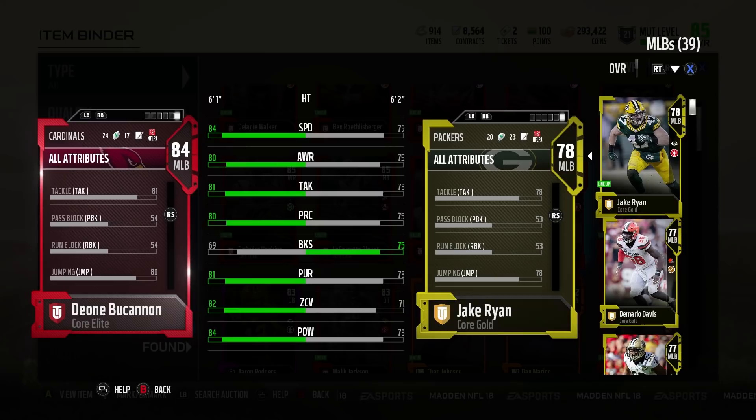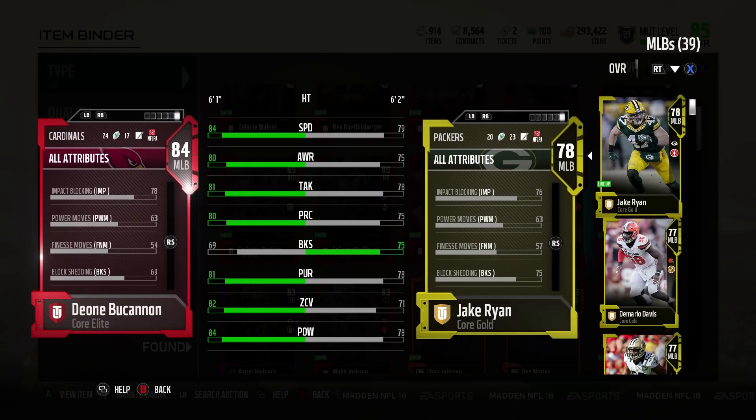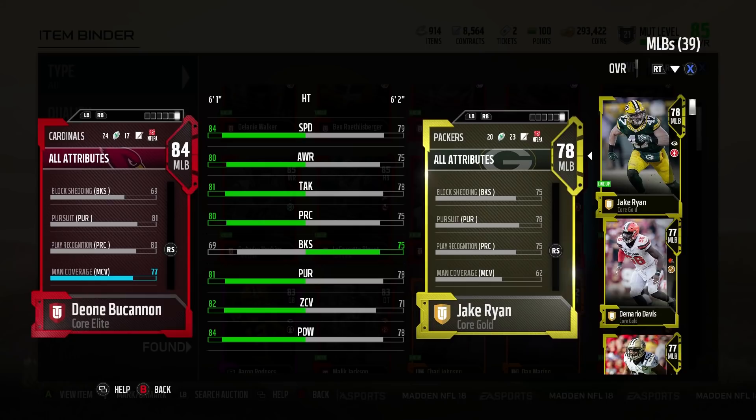His agility is 77, which is kind of low. It didn't feel 77 though — maybe his acceleration made up for the lack of agility. Agility is generally pretty easy to feel back and forth because that's how you shift and move. His man coverage is at 77, but I only talked about zone coverage earlier.